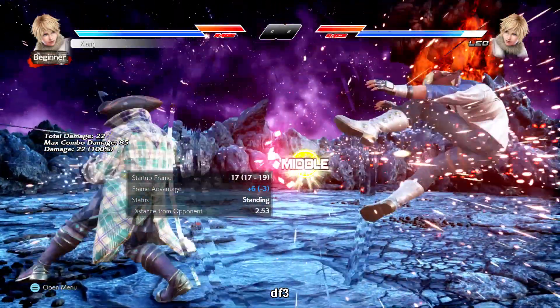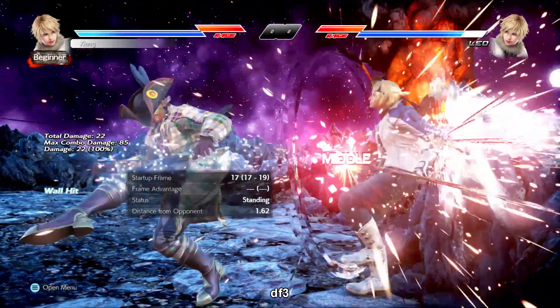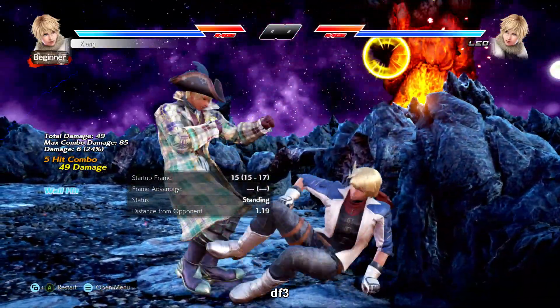Down forward 2 won't launch crouchers though, just like generic down forward 2. Down forward 3 is a safe i17 mid homing kick, knockdown splat on hit. Fast for a homing mid but it's also her only homing attack from neutral. Since Leo is a fairly linear character this move is important for that reason.